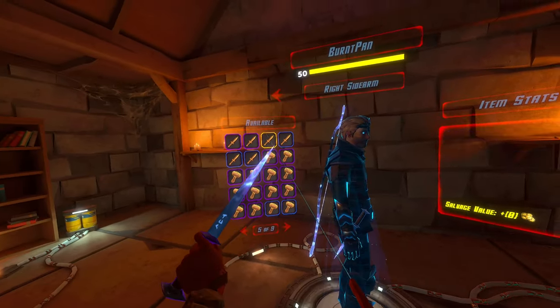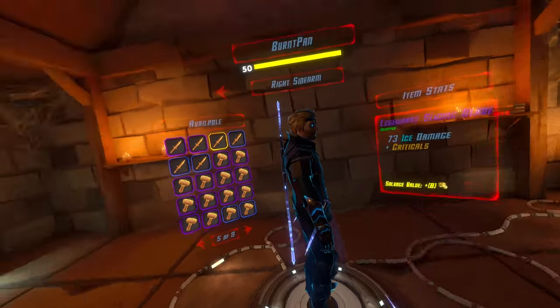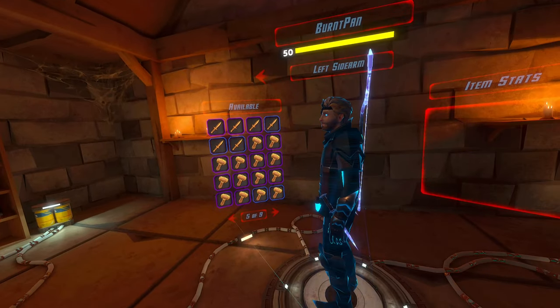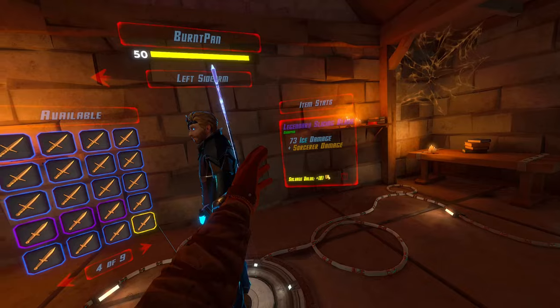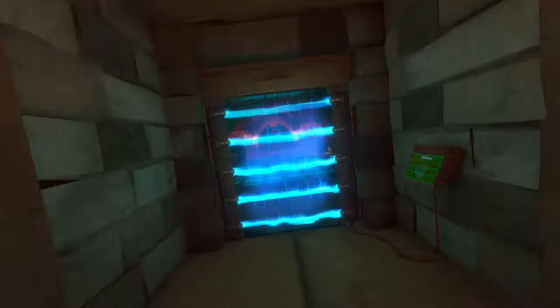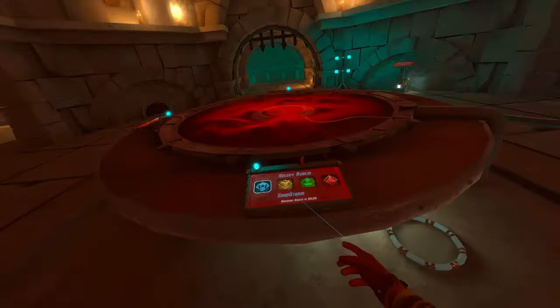Legendary shiv over here with criticals — this is my right hand one. And then over here on my left, I've got the legendary shiv with sorcerer, which again doesn't really do anything. Those sorcerer dudes are the guys shooting magic at you. But yeah, I'm going to get right into it and see what I can do.